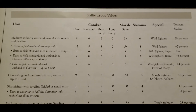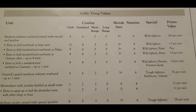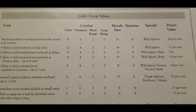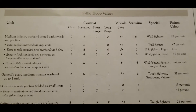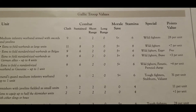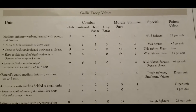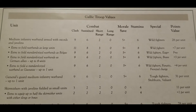You can upgrade the medium infantry warband to large for another seven points per unit. There will probably be more of a physical table space limit than anything else, but seven points buys you a clash of eleven, which is frightening, with a sustained of eight, and even bumps the short range up a little bit. Still wild fighters, but eleven dice on the charge is pretty scary.